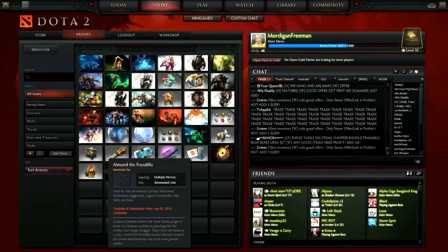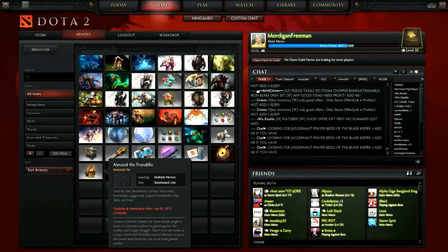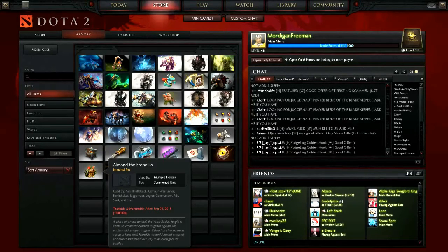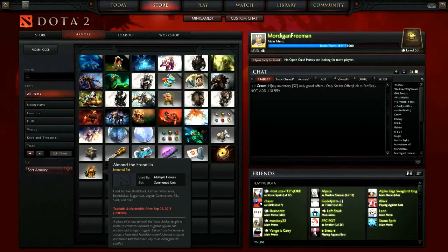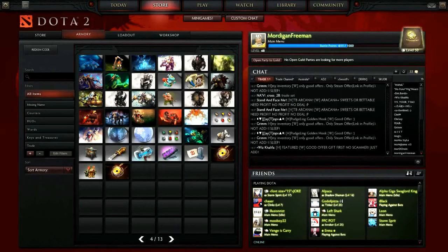Armadillo the Front Dealer is used by multiple heroes — it's a summoning unit used by Axe, Bristleback, Centaur Warrunner, Earthshaker, Juggernaut, Legion Commander, Riki, Slark, and Sven. It is only available to level 50 compendium users. As you can see, we've now got the activated compendium with a little ring around our hero.